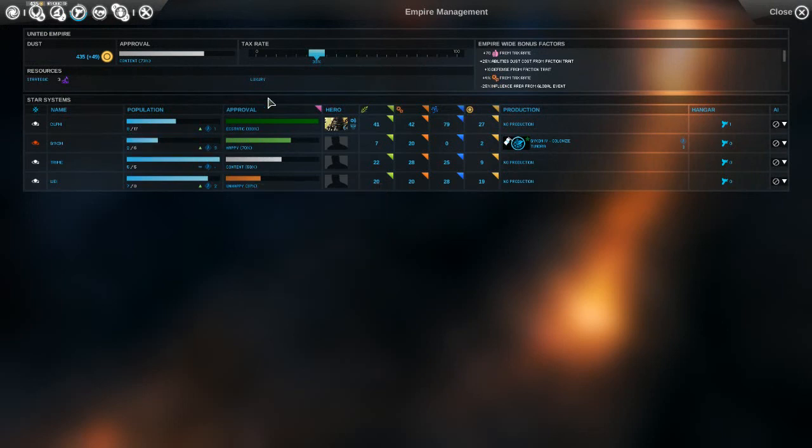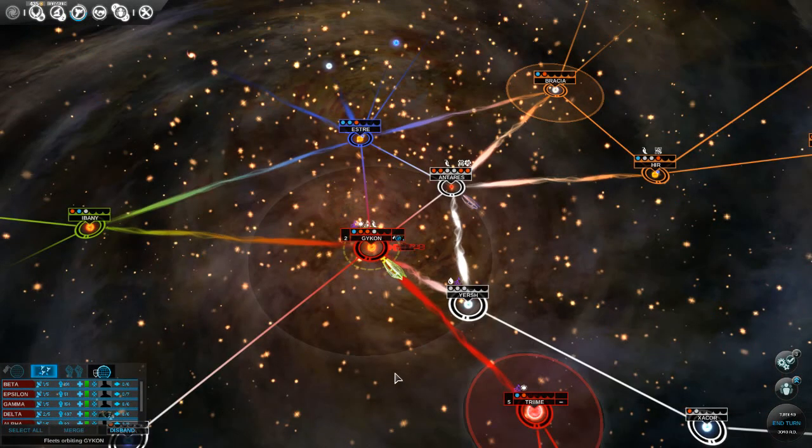Way is getting unhappy again. Let's turn down our taxes a little bit. We were at plus 49 per turn. Let's go with 25 for now. That looks good.